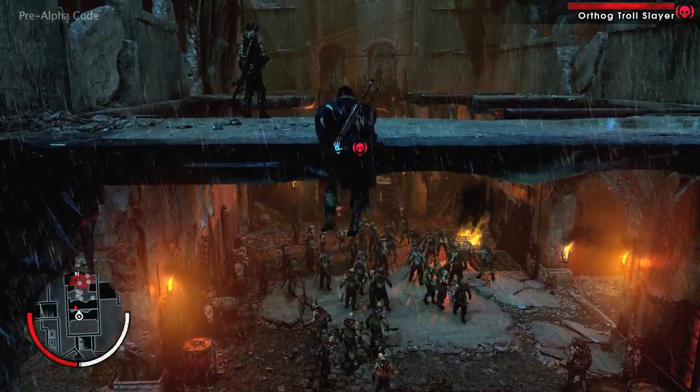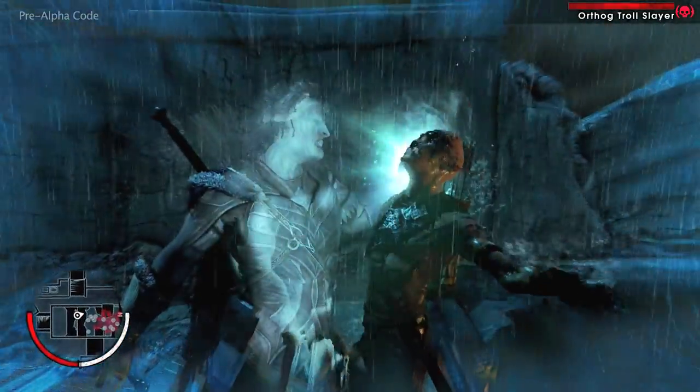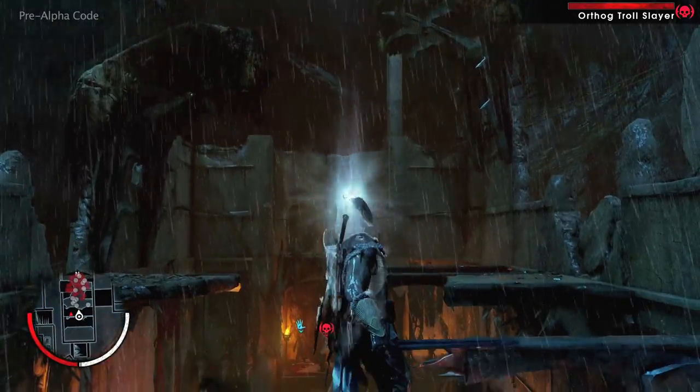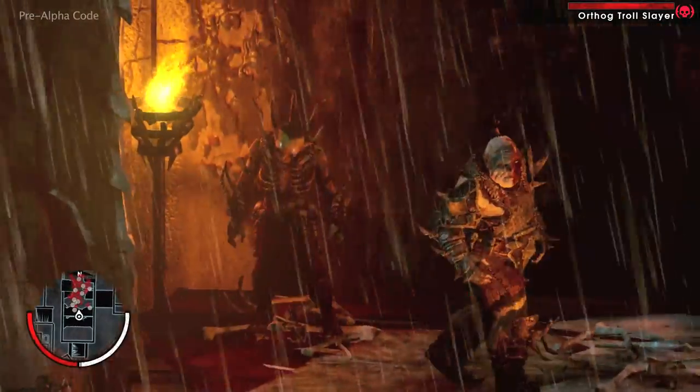For additional fire support, Talion is going to dominate this archer. Each follower can be triggered individually as part of a more tactical approach, or all at once to cause infighting and chaos — a distraction so Talion can finish off what Ratbag starts.